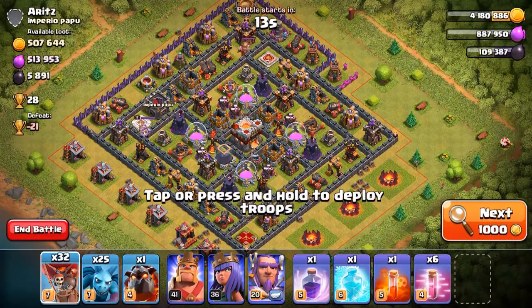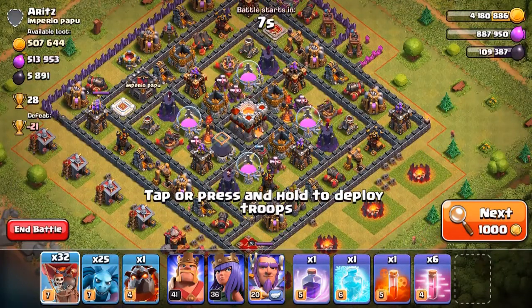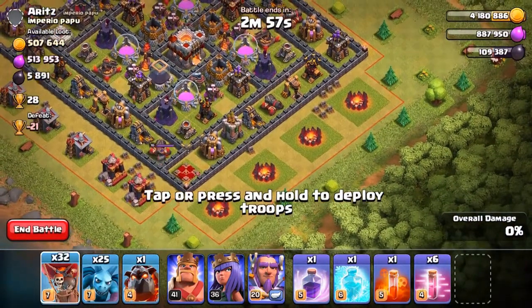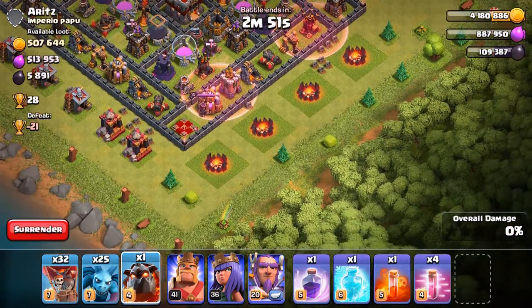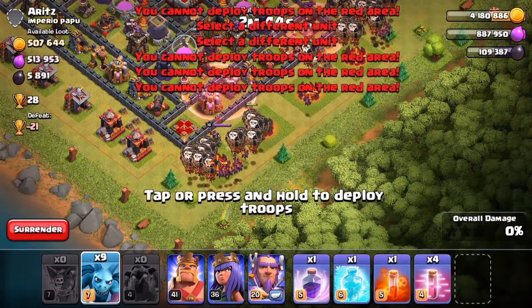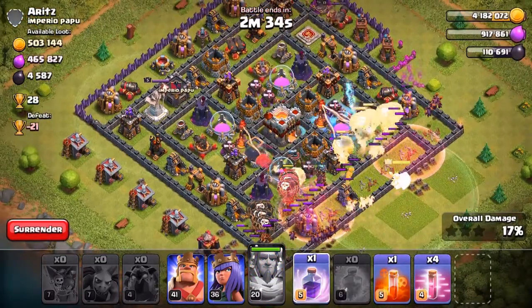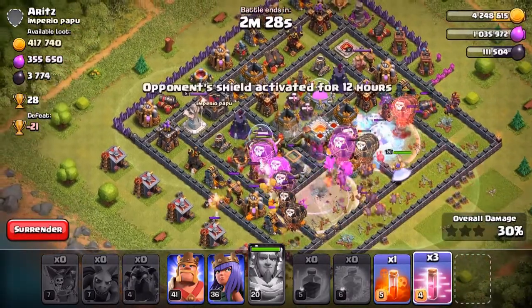Alright guys, we found a pretty good base right here. It's kind of dead but the Infernos and the Exposed are still alive. We got 500,000 gold and Elixir and almost 6,000 Dark Elixir, so that's pretty good. I'm thinking we attack from the Archer Queen side. Going to drop 2 Haste spells, go for the Lava Hound and balloons behind that, backing it up with a few minions. This Town Hall 11 doesn't have the Eagle Artillery - it's a pretty new one. Let's go with the Grand Warden as well.